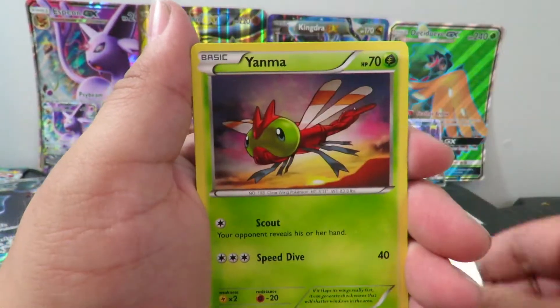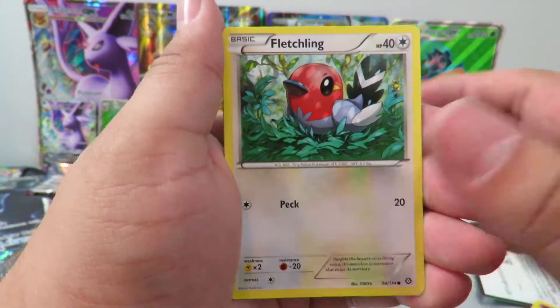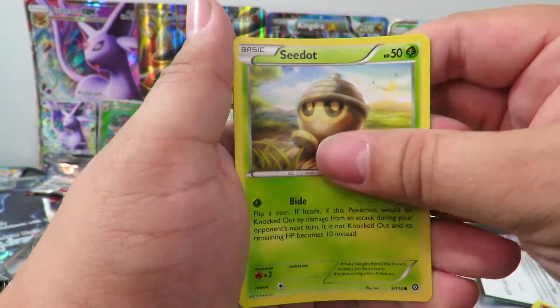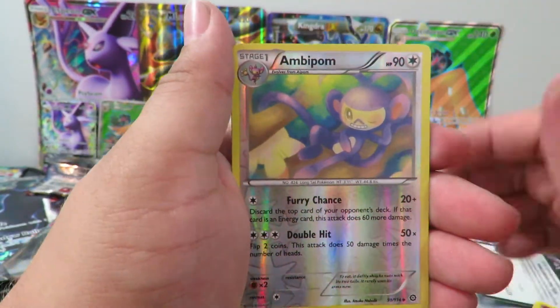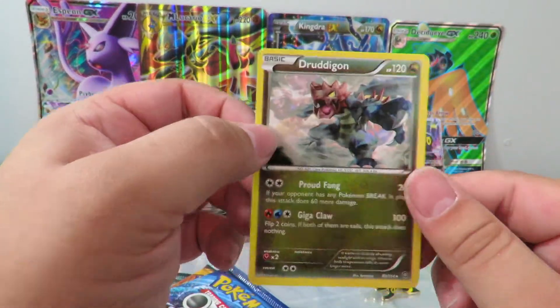Clawfossil Aerodactyl, Persian, Yanma, Amoonguss, Clauncher, Fletchling, Cyndaquil. Our reverse is an Amoonguss, and our rare is a Druddigon — just a regular rare, which I think is what we got last week.